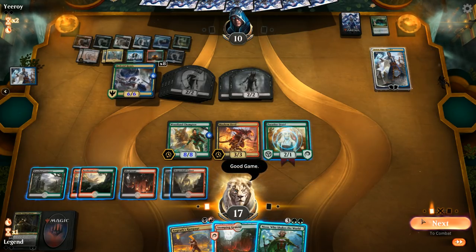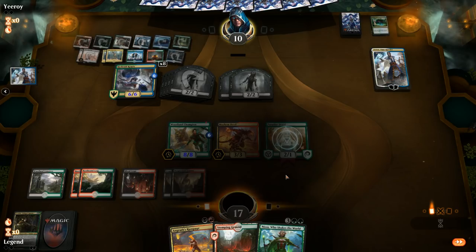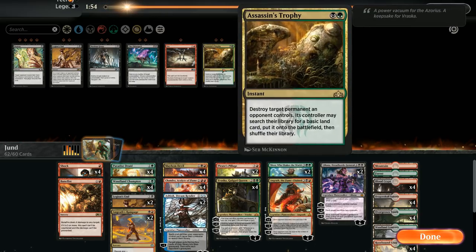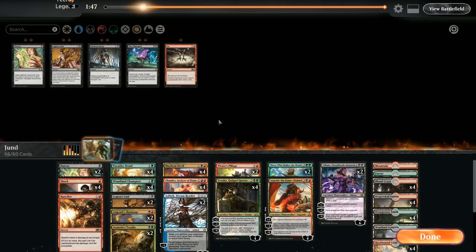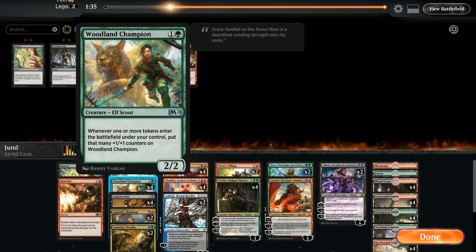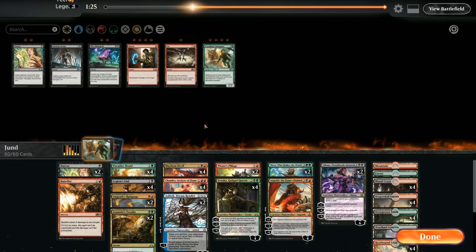GGs — let's go on to sideboarding. We do get to pick up some useful tools in the matchup. Definitely want the two Ashioks. The opponent might not actually play Scapeshift but they still have plenty of search effects. Trophy can take out Field of the Dead. I like a couple Duresses to take out some planeswalkers and ramp spells. Definitely want the two Legion's Ends for Krasis and the zombie tokens. Can take out the Shocks since there's no creatures we need to kill. The Woodland Champions get outclassed pretty quickly by zombie tokens, so can easily cut those as well and rely on planeswalkers and Mayhem Devils.